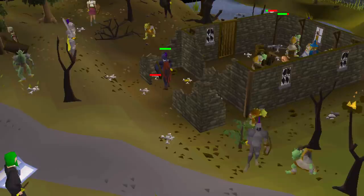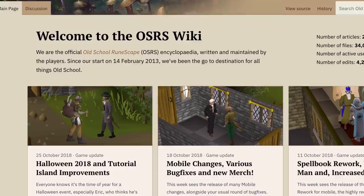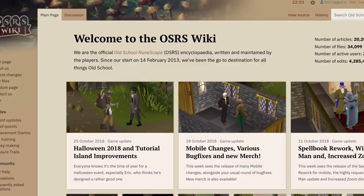Next is probably the most important section in this video. The Old School RuneScape wiki is going to be your best friend. It can almost always answer any question you have, show you the best way to train a skill, and identify items you may be unfamiliar with.